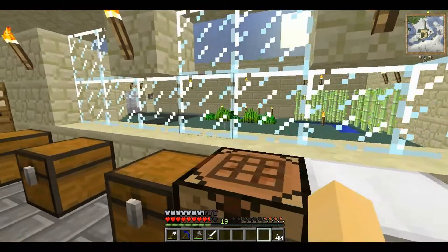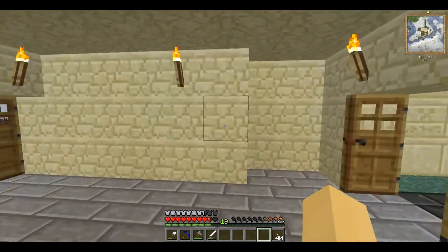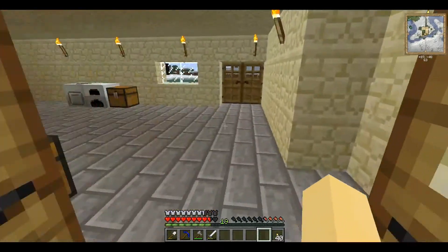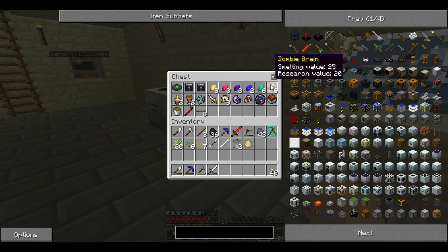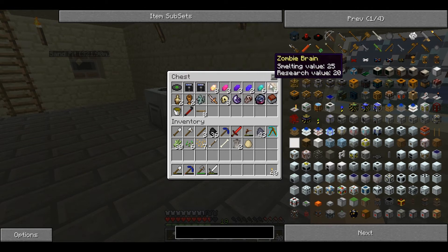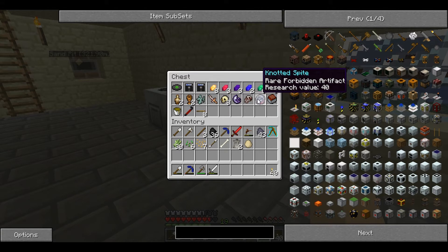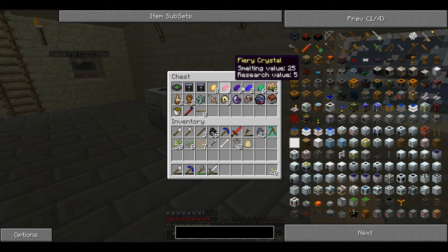On to the new mods. There is another rail mod that's been added: Steve's Carts. That adds lots of different kinds of cart, including a drivable one. There are also some Thaumcraft artifacts, which are blisteringly common in dungeon chests. And there are new kinds of crystal.